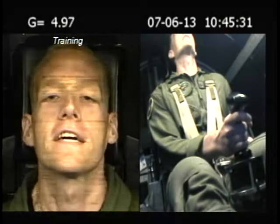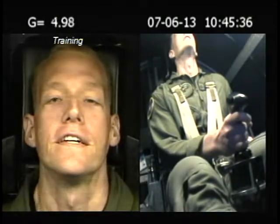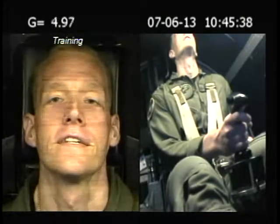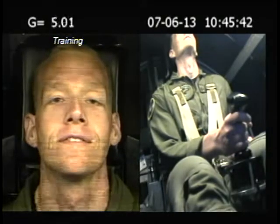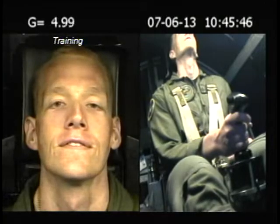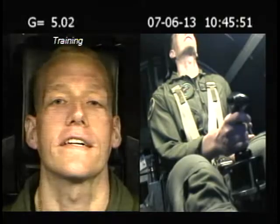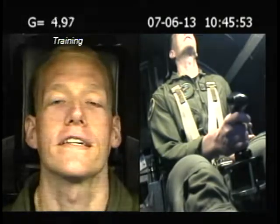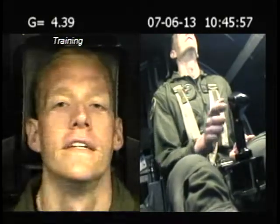Breathe — good, looking good — breathe. Good. Relax the breathing, keep the lower body in there. What school did you go to? You see — you're on. All right, relax the legs, let the lights come in to 60. Get the AGSM back on board. Good — count it out. Good. Relax upper body, keep lower body in there. Push out with the abs. Breathe — good. Terminate, terminate, terminate. Get your hand off the stick. Hold your strain, hold your strain.